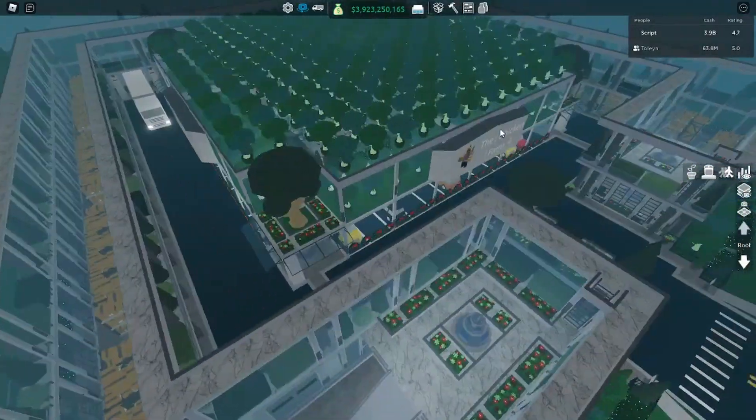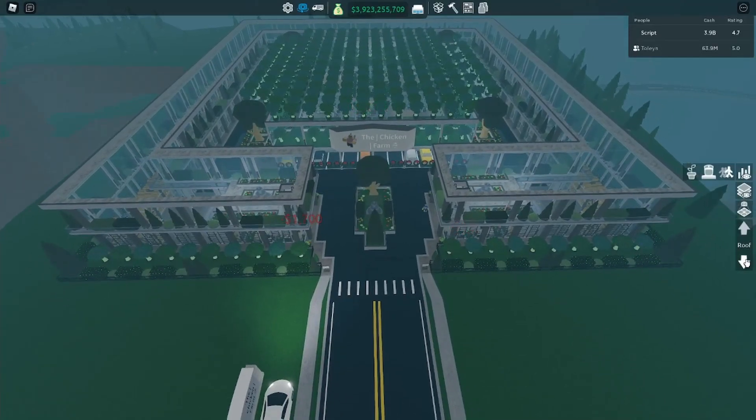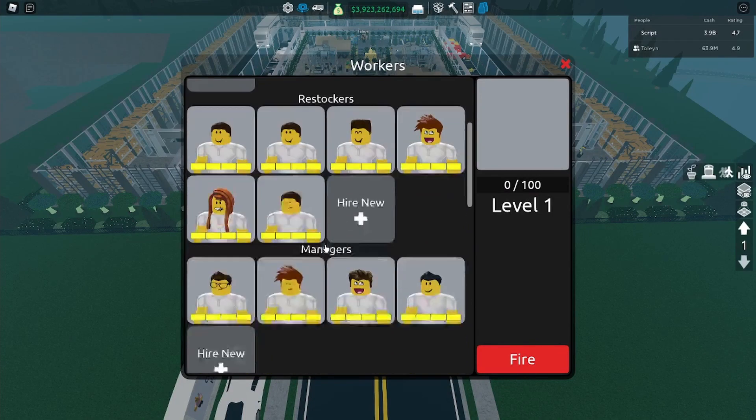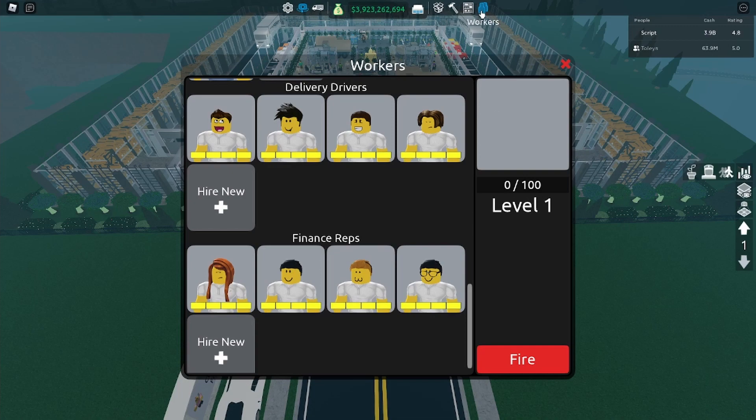That's pretty much it. These are my workers: four cashiers, six restockers, four managers, nine guards, four delivery drivers, and four finance reps.